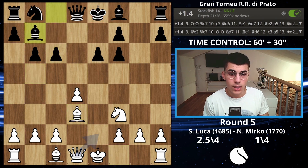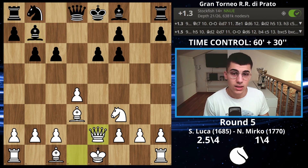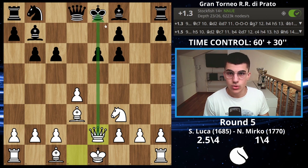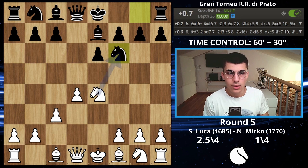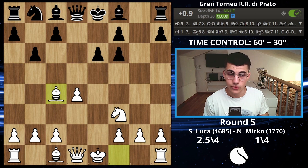If you play bishop on b5, the line goes b6, bishop on d7, bishop on b7, and now queen on e2. As you can see, black's structure is damaged, black doesn't have space, you already have pressure on the king, and there will be problems castling short — so white is clearly better. Instead of playing bishop on b5, I decided to play bishop on c4.